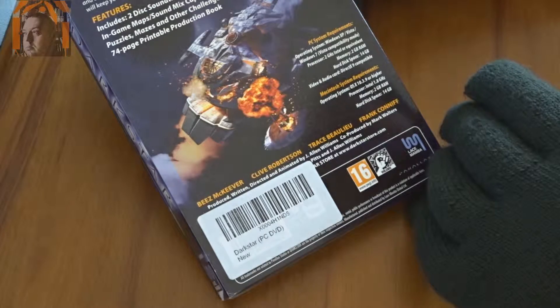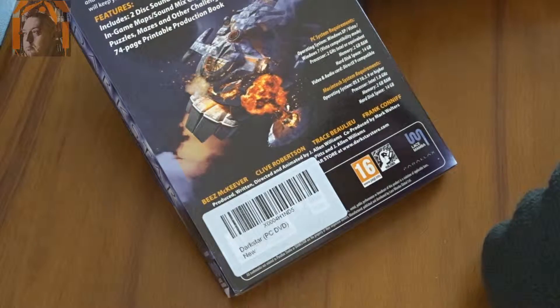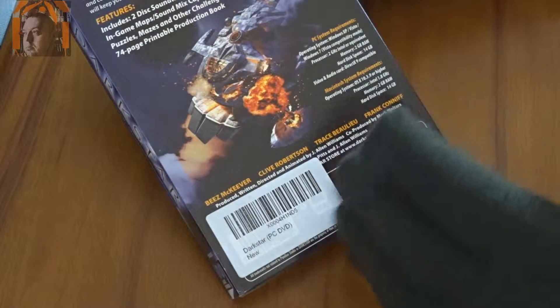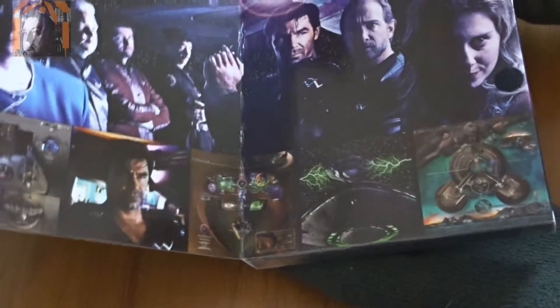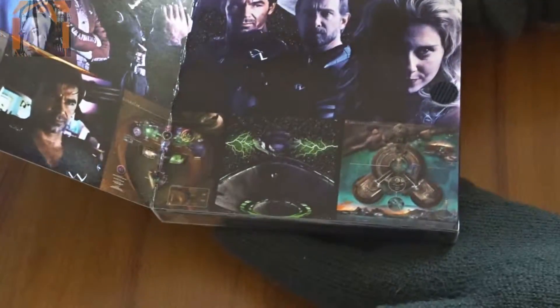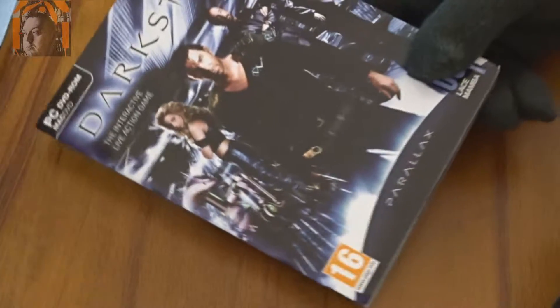Also includes puzzles, mazes and other challenges, and a 74-page printable production book. Here you can have a quick look — well I doubt you can, but you can try. Dark Star, and I bought this for £1.70 from Amazon UK.